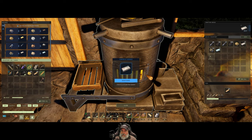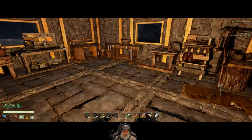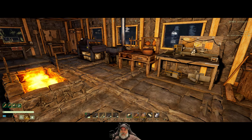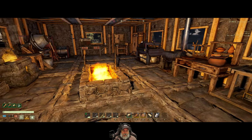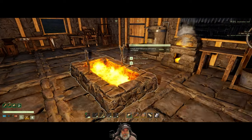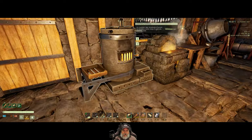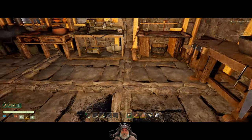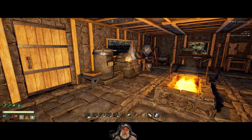We have nine titanium ingots made so far — okay, it's working on it. It's 16:49 so I'm probably going to sleep through the night, bring you guys back in the morning when the ingots are done, and then we will make our titanium pickaxe. I'll see you in the morning.